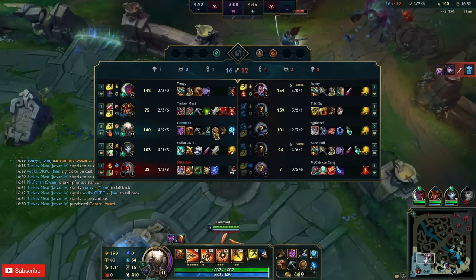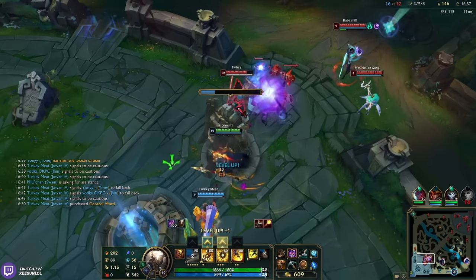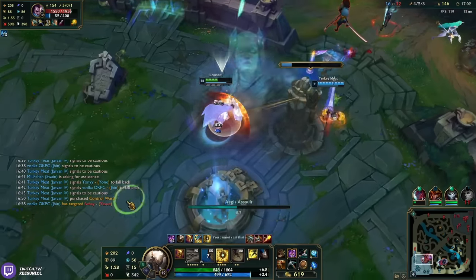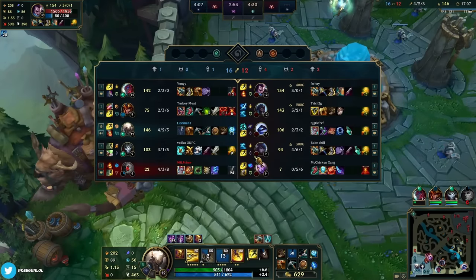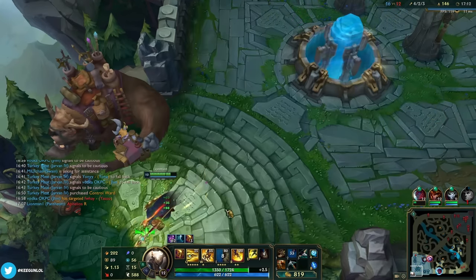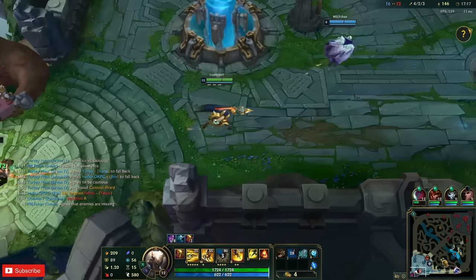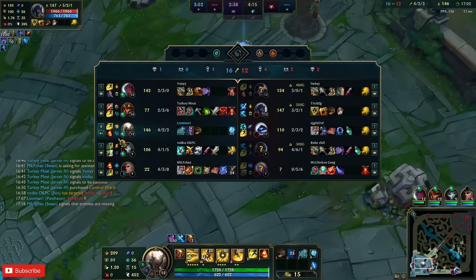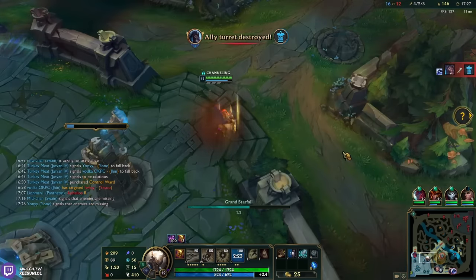Jarvan is actually really behind too — down 3 levels. He messed up this combo. Alright, Fleaos R. We're going to get Sterak's Shield into Bork — two item spike now, here we go. Jungler is insanely behind — this will be a tough one to carry.